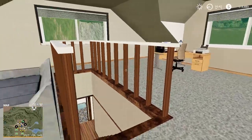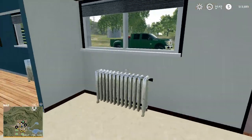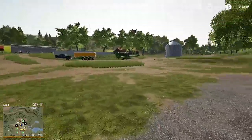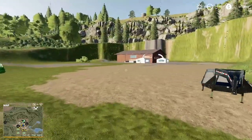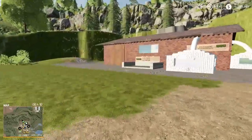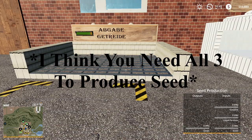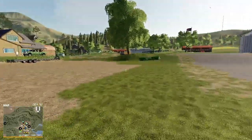Welcome back to another video. Jim the farmer here. We're gonna head out and go on this farm that I've been neglecting for the last little while. We have a new mod that we're gonna try out today — this is the seed production mod. Basically, you can put in some grain and make some seeds, so you don't have to travel very far. You can put in gasoline, liquid fertilizer, or grain.